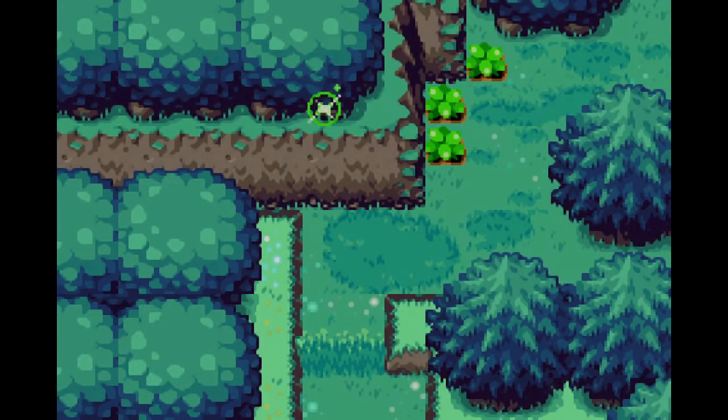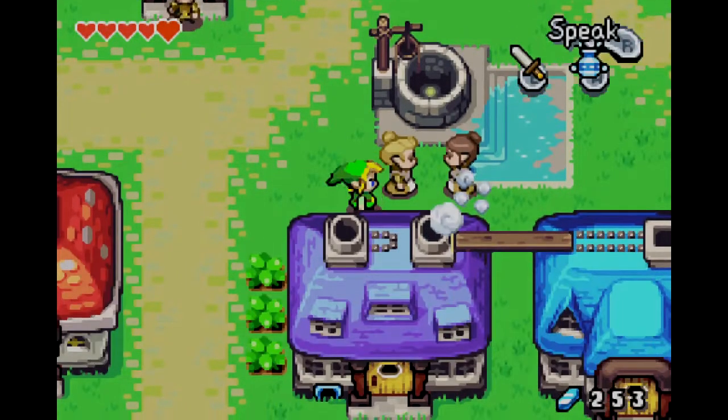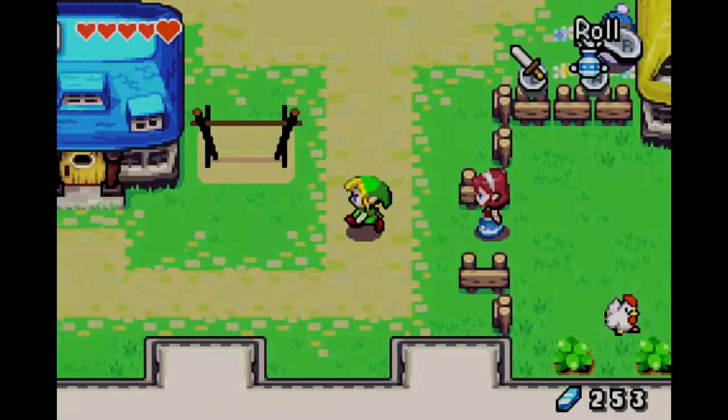Where does this one end up? Another one in the Minish Woods — probably another treasure chest. And this one we're not gonna be getting for a while, because we can't get past that puddle. We need the flippers for that. No dice there, but we'll be able to get that in the future.